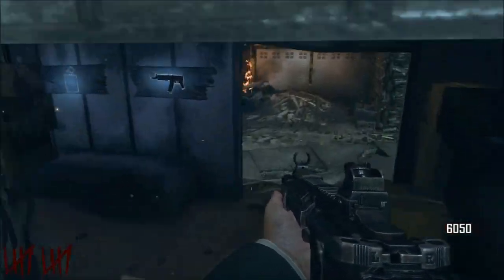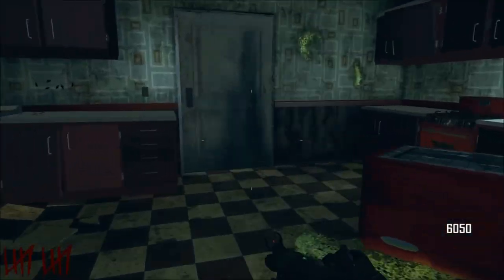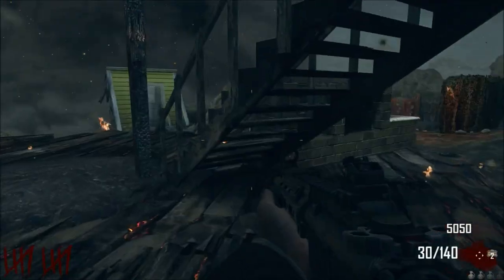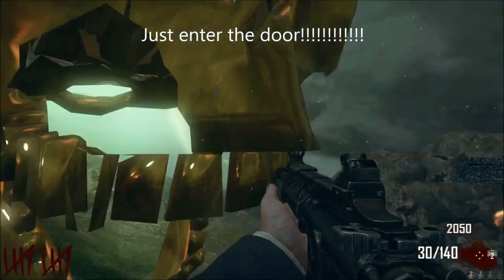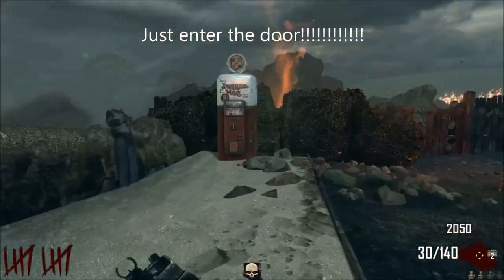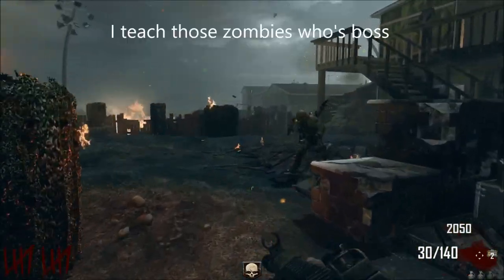Then you just rush off to the next area which is over here in the next house. Open the door — this is essential to do. You need to buy that $3,000 door. It is a ripoff but it deactivates the song. I'm not sure if getting the drop does anything but if it's there you may as well get it — I don't see why you wouldn't.